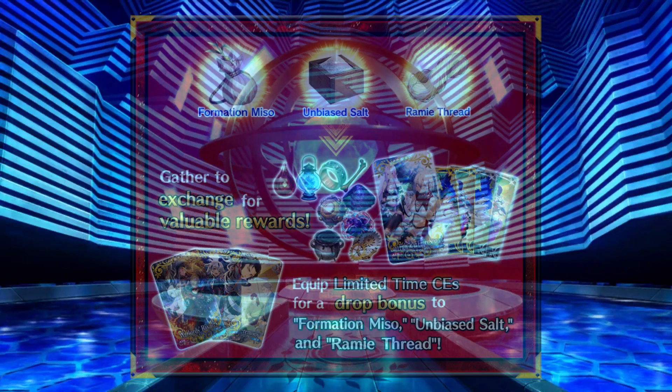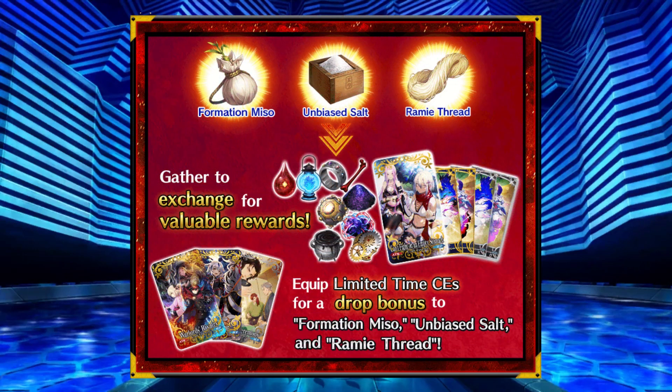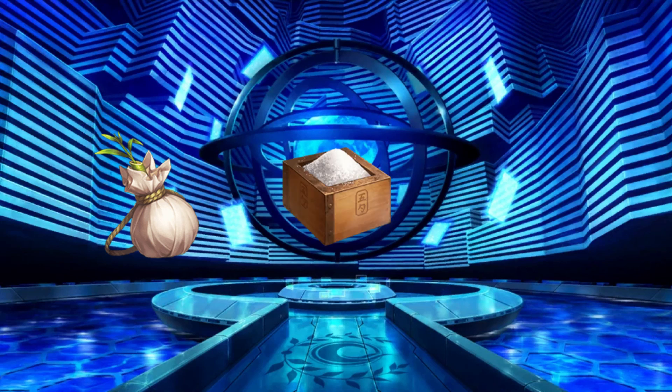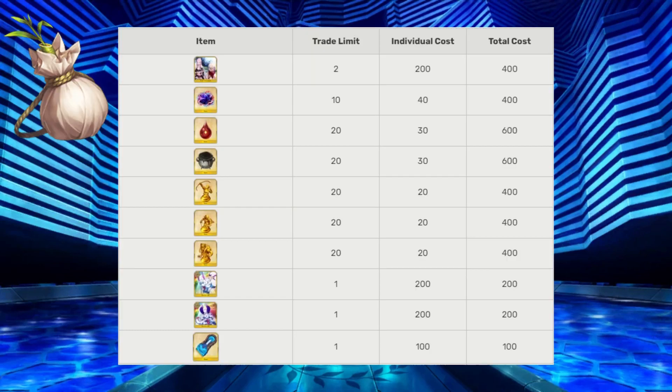Now let's take a look at the event shop currency and what can be purchased with them. There is Formation Miso, Unbiased Salt, and Rami threads. You can obtain these from farming the various event free quests. Looking at the items available for purchase with the Formation Miso, most notable are the ascension items: 10 Gallstones, 20 Tear Stones, and 20 Black Beast Grease. 3,700 Formation Miso will be needed to purchase everything here.